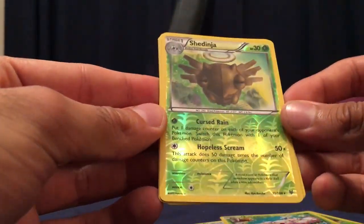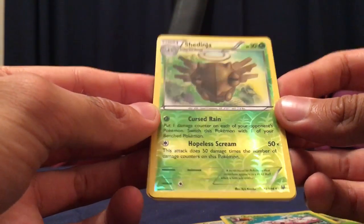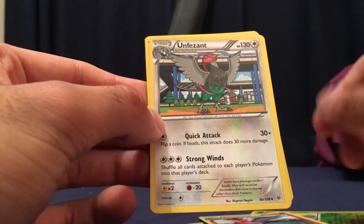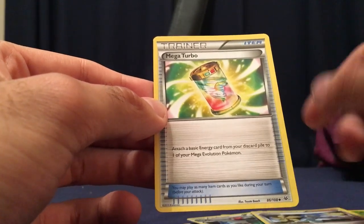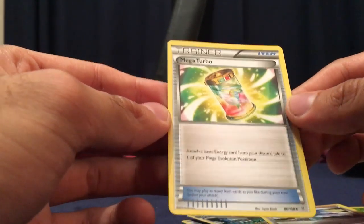Shedinja — awesome, I love that Pokémon. I do run that in the game as well. It's a bit of a gimmick but you can make it work if you know what you're doing. Talonflame, Elgyem, Winona — that's a decent one, not one I use myself. And a Mega Turbo: attach a basic energy from your discard pile to one of your Mega Evolution Pokémon. Interesting, but I don't use any Mega Evolution Pokémon.